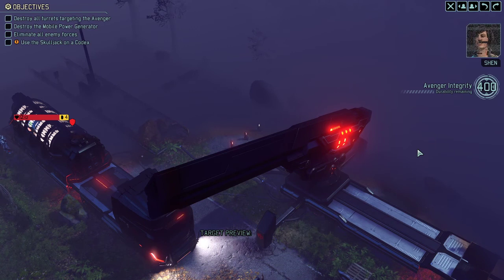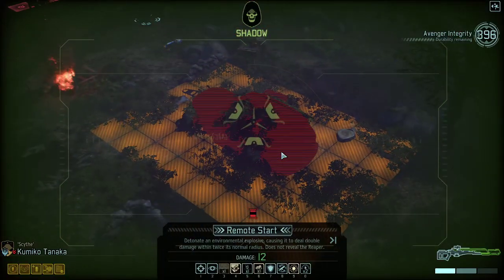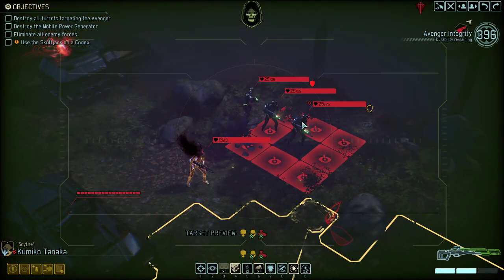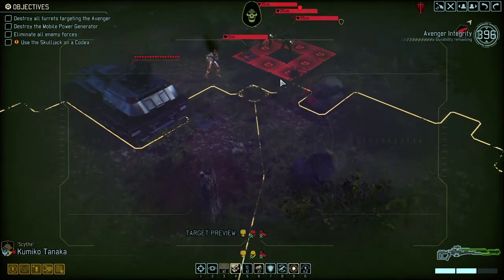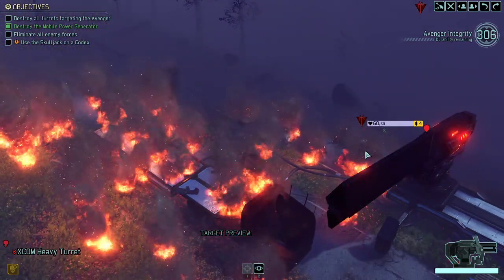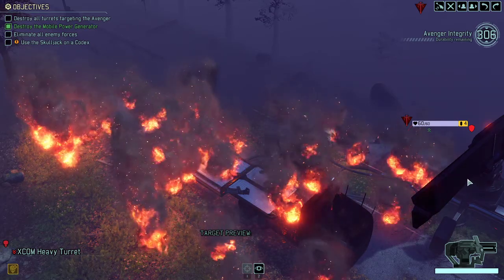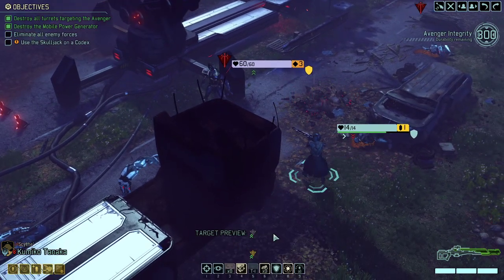I'm going to shortcut that a little bit and only show you the highlight reel to make it less repetitive. Look at that — three elite specters in one pack, that's 75 hit points right there, a very deadly pack. We're going to easily kill it with a couple of explosives anyway. Still a fun pack. We're getting closer to the actual chosen — we just destroyed the cannon and it's time to mop up the rest of the map.